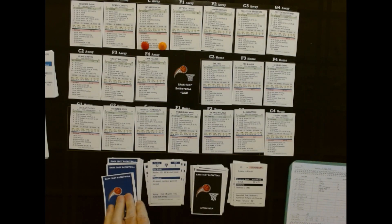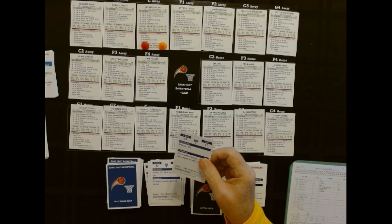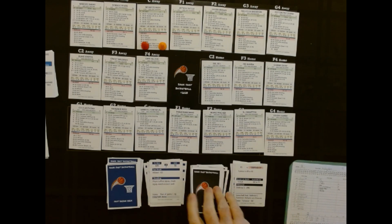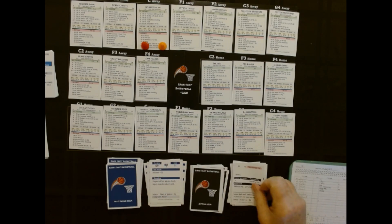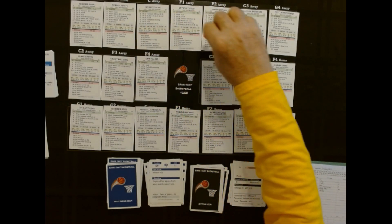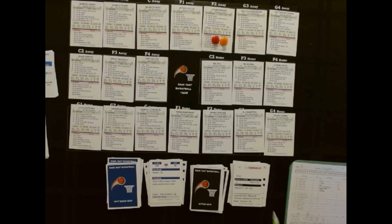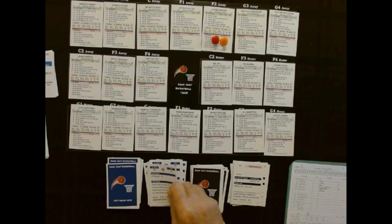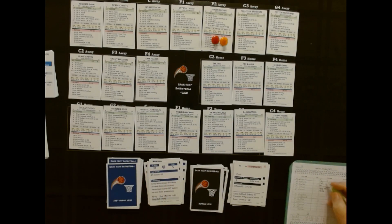Now we're going fast break. Missed by the guard — so Derek White misses the shot. We've got to go for the rebound now. It goes to Jalen Brown, and he's going to get a chance to shoot at this time. Jalen Brown with an offensive rebound — big game here. Two through eight — puts it up — and Brown hits another two.